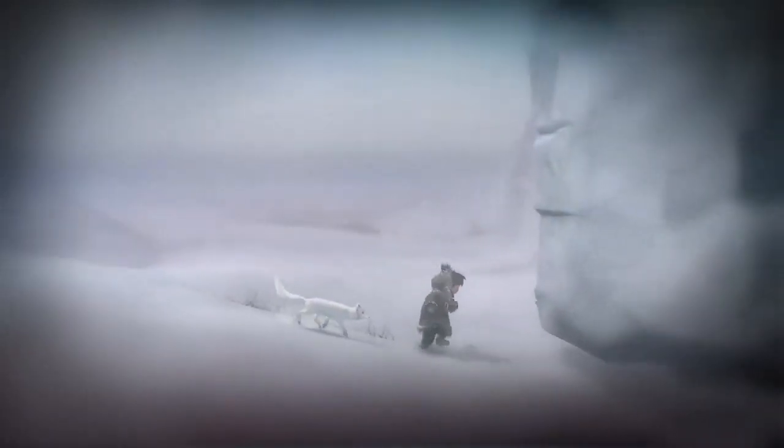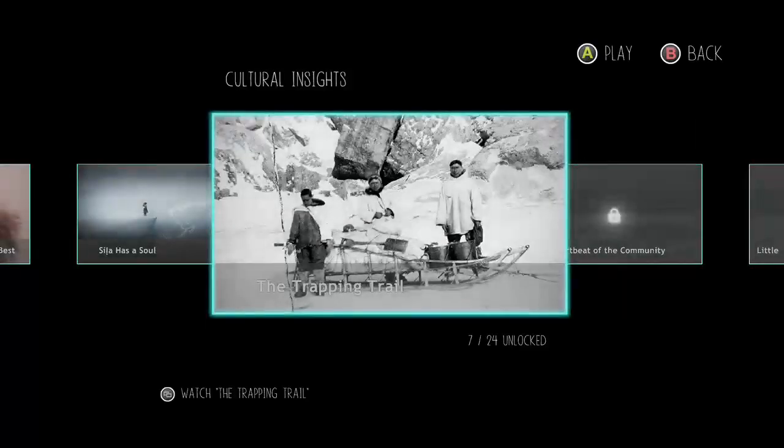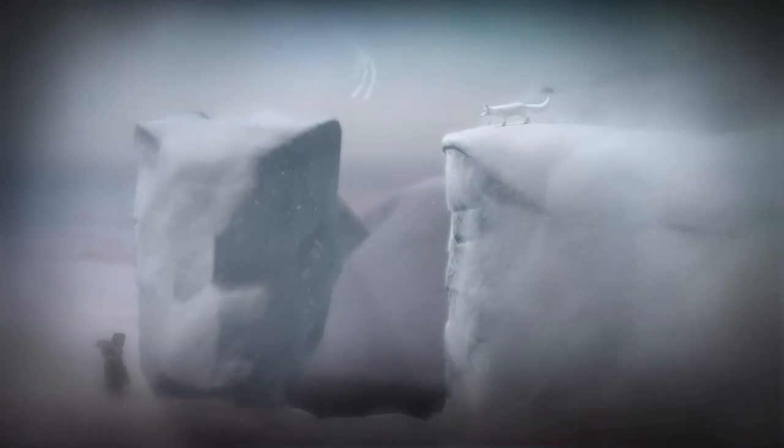Number seven will also be in this chapter. You're going to end up having to jump up a pathway with the fox once you go underneath the little cliff side. At the very top will be the seventh one — that will be the last one for this chapter, which will also nab you the Tundra Expert achievement.